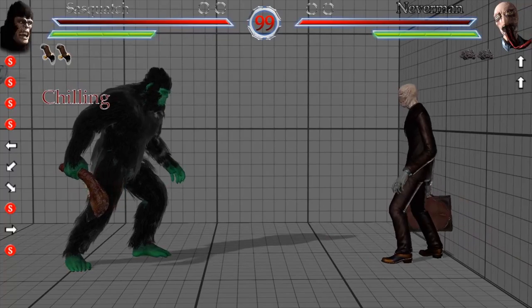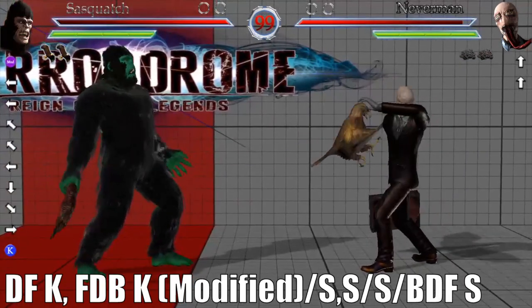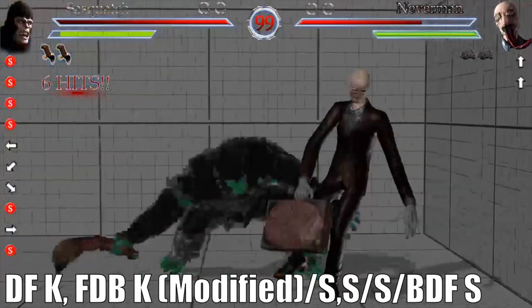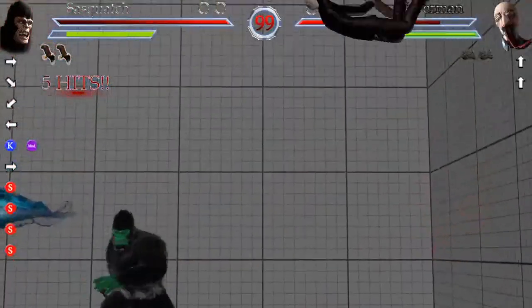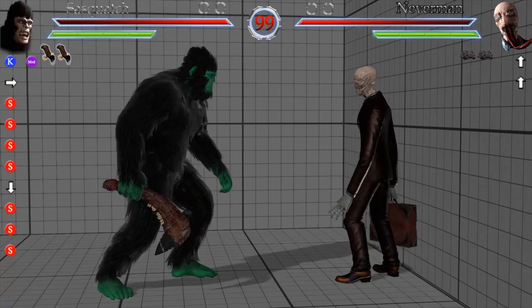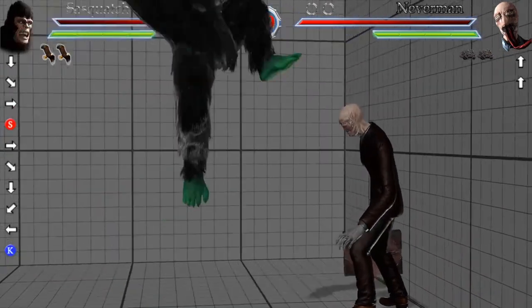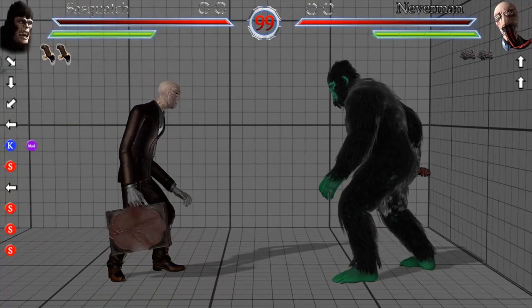There's a seven-hit combo you can do — pretty good, some nice chilling damage. There's another seven-hit chilling combo, and what that combo is: it's the back, down, forward, special — which is the feral spin — and right after that you use the modified stomp, which gives a pop-up so you can do special-special, special-special again. Some pretty good stuff right there.